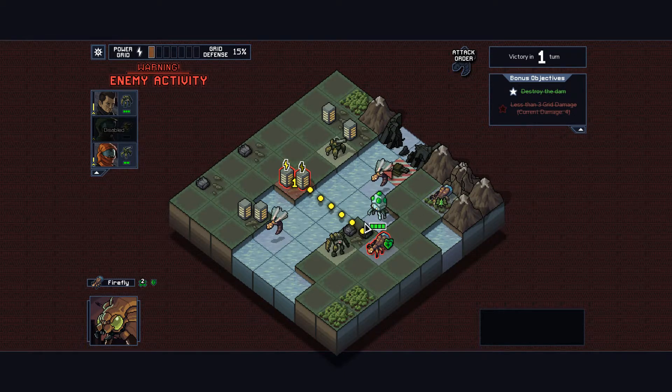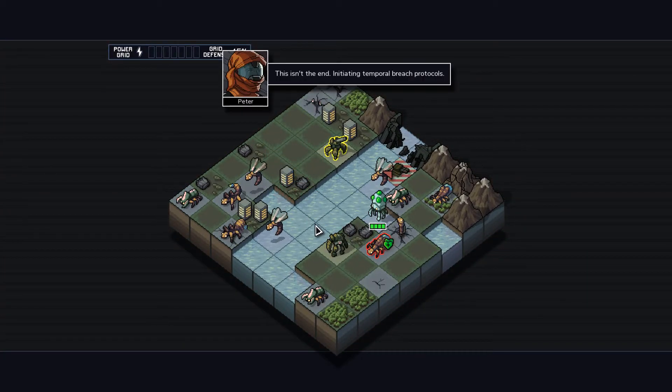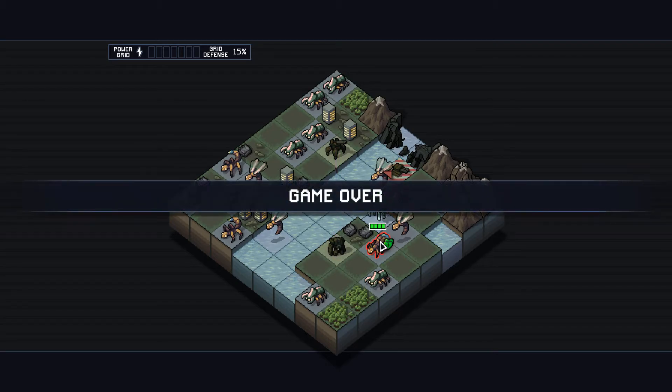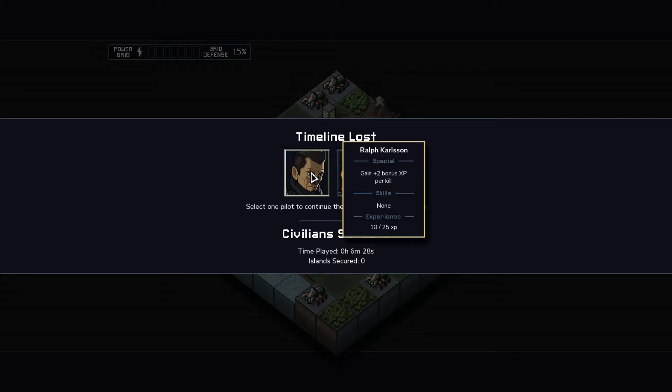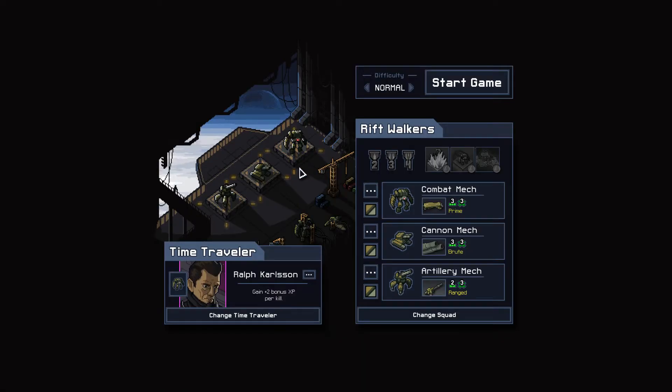I just destroyed my own building - I thought that was something else. We've learned a lesson at least. We just have to win as long as we don't die. Although my tank's about to die. That seems to be the game: just try not to lose too many units. My mech was disabled and my pilot was killed - okay, that's a problem. The grid is going down. I did die.